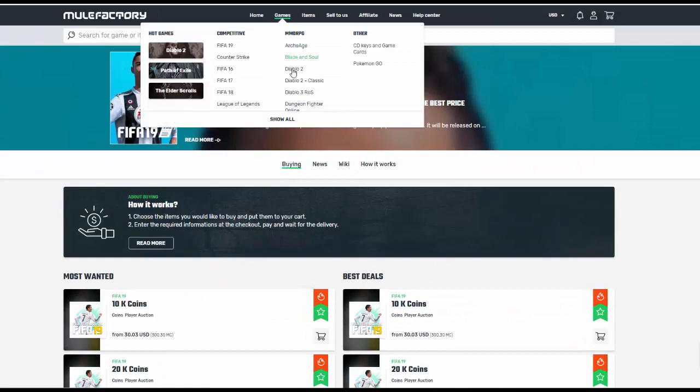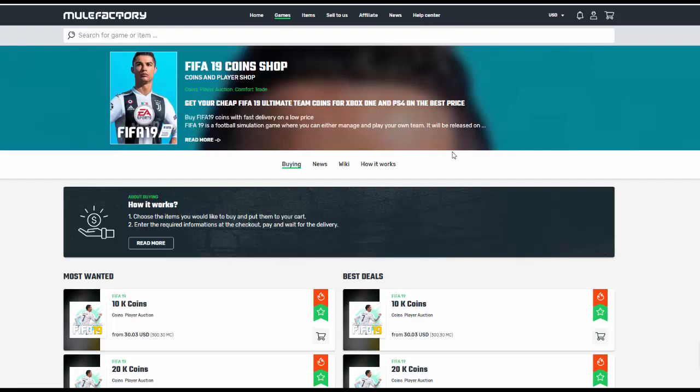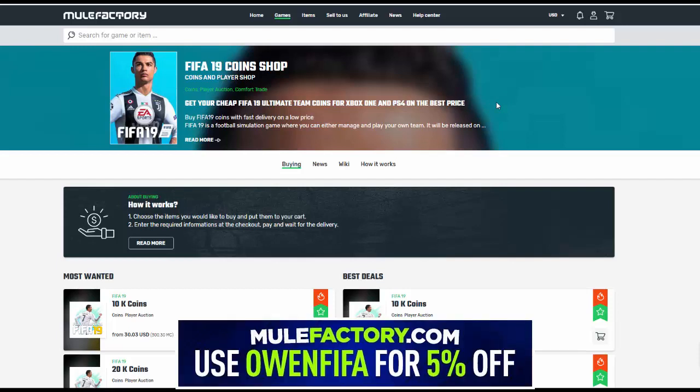They also have other stuff guys like Diablo 2, Pokemon Go, League of Legends, other stuff like this. You can even sell your coins to them - so say you finish playing FIFA now and you want to sell your coins, they'll give you a great rate. Make sure you check out the link in the description and use MuleFactory for 5% off using code OMFIFA.